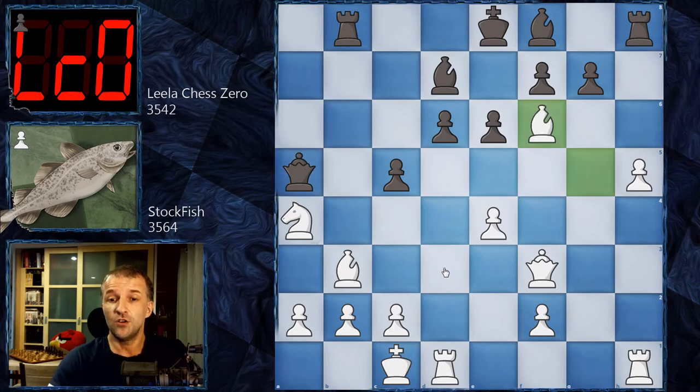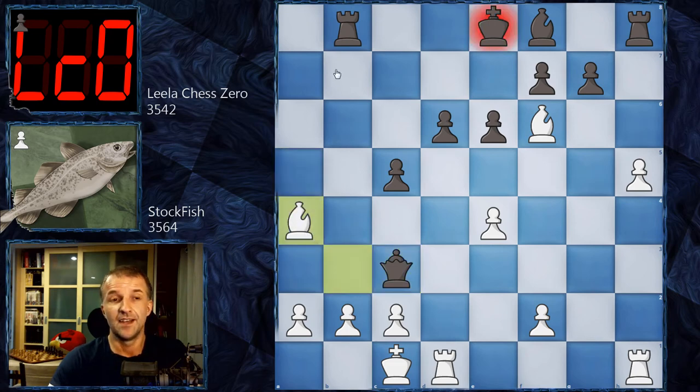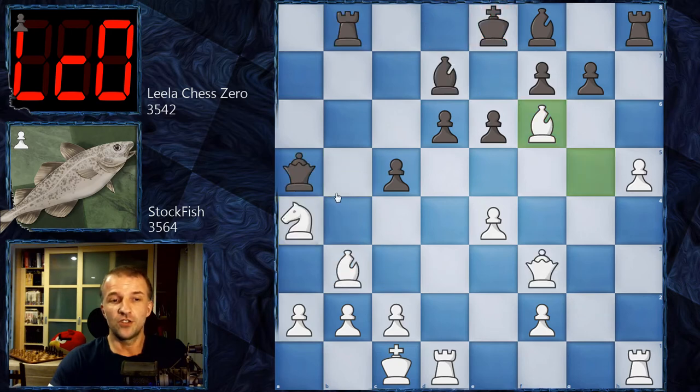We have bishop f6 first. Can black actually take the knight on a4 and get an attack on the king's position? It's not possible because White has the beautiful move queen c3, asking to exchange queens. If the queen is moved then rook to a8, and the bishop takes another pawn on g7, creating a passed pawn — very dangerous. Queen c3 doesn't work either; it looks like the best move, but then we have the beautiful checkmate: bishop a4 — this bishop controls all the squares. So the knight cannot be taken.